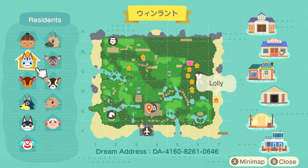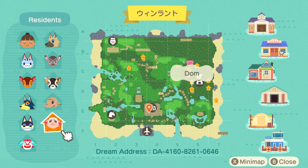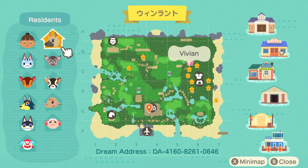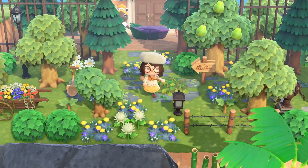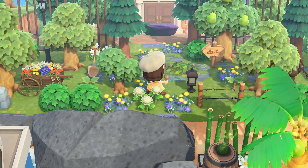Let's check the map first. We have one resident — Loli, Fauna, Wolfgang, Punchy, Beatro, Dom, Ellie, Zell, Deirdre, and Vivian. They have a lot of the dreamies, characters everyone loves. We have a residential area with both shops to the right — very organic map, a lot of terraforming. I love the use of the jail bars — this is so natural!